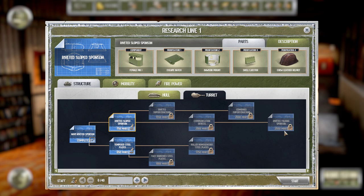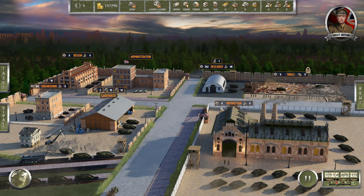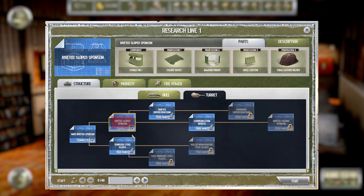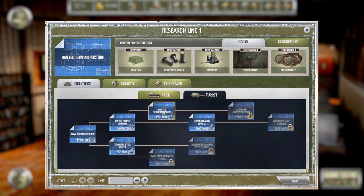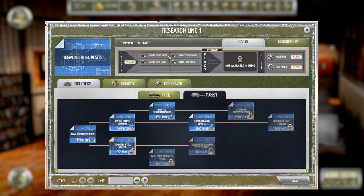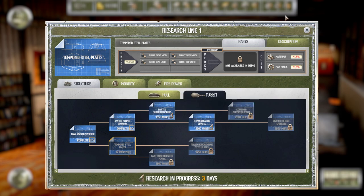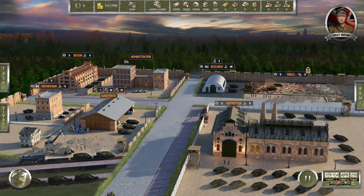Let's go to turrets. We want to design a female tank, so what we need is a sponson that goes on the side of the tank - we need the female version Mark I. We're going to apply 40 people to that, which should only take 3 days. We've got the riveted slope sponson. We could add a periscope or communication device - these give us the ability to apply modifiers. Let's research some things on which we can apply modifiers. Should only take 3 days.